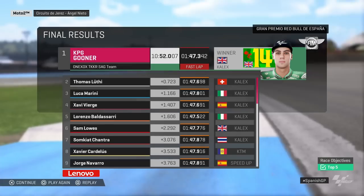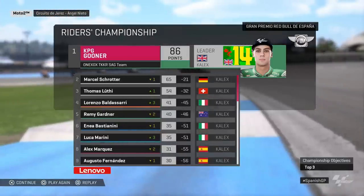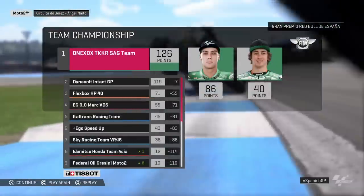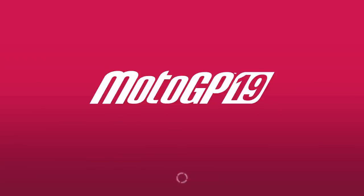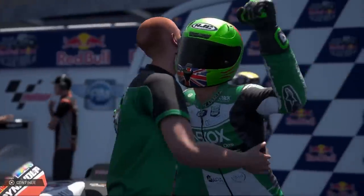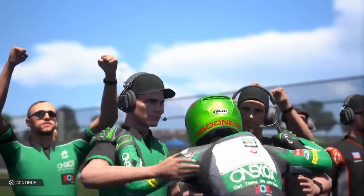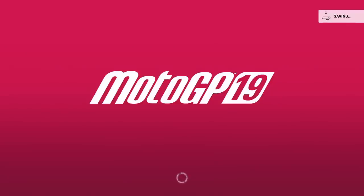Now let's get into the standings and see what's changed. We are on 86 points, 21 points ahead of Schrotter because he dropped some serious points in today's race. We have also extended the team championship lead by 7 points. So all in all it's been a really good round. In the next episode we head to the Le Mans circuit in France — and if we get rain there I'm not going to worry so much because I wasn't too bad in the wets. But that is a very challenging circuit. Thank you so much for watching, don't forget to smash the like button, subscribe, share the videos, and I will see you very soon for some more MotoGP19.